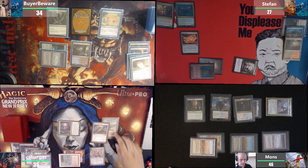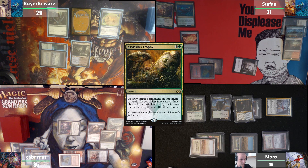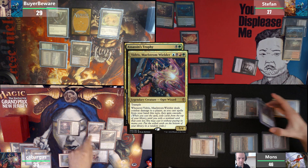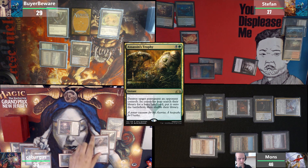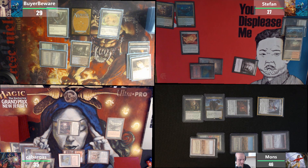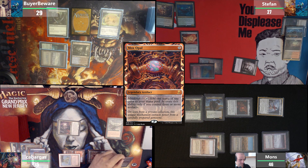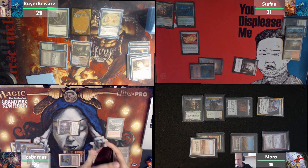Second main, I'm gonna trigger this for black. Assassin's Trophy the Lavinia. Cascade triggers. I will respond to the trigger and draw the Cissei off Sensei's Divining Top — the Cissei will be the Cascade hit. I will decline to cast it. Lavinia is dead. I will find a basic land, and I'll cast this Mox Opal that will essentially exile my whole library and return it to the bottom in a random order — basically a shuffle. That's it for me, pass the turn.